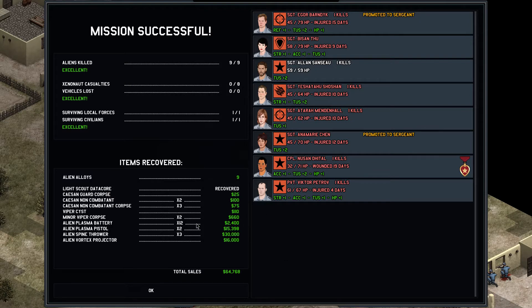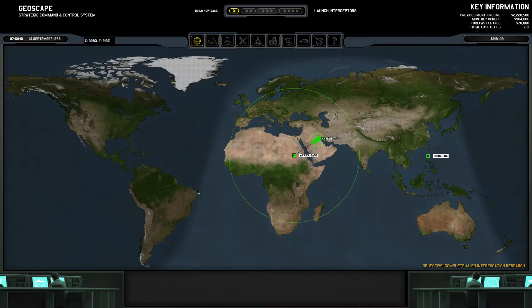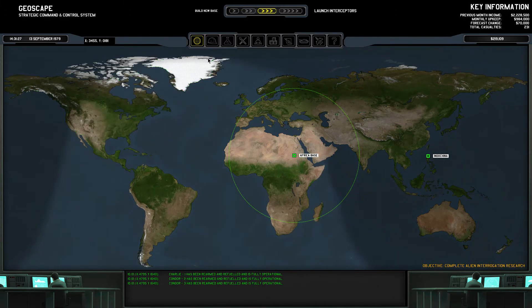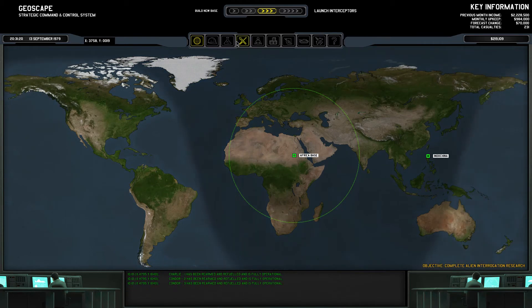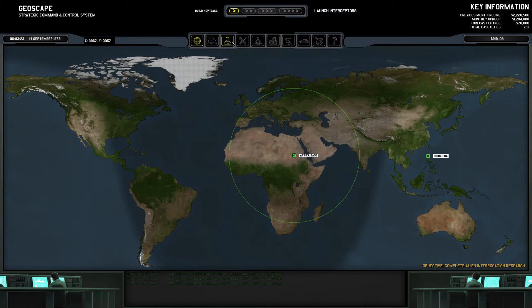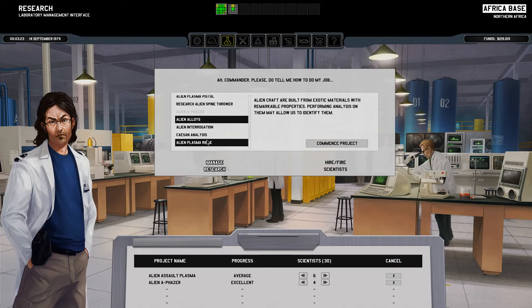We got our stuff - we got the spines, three spine throwers, we got the minor wiper corpse. We got some points, not many though. I think this mission went pretty good. We have now finished another mission and we have to wait for our scientists to come.